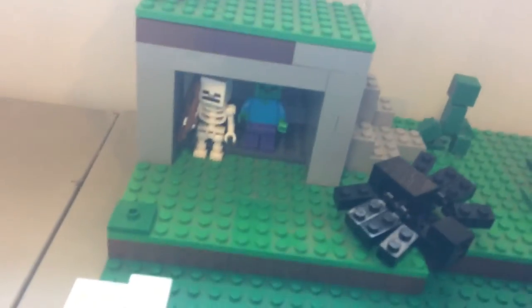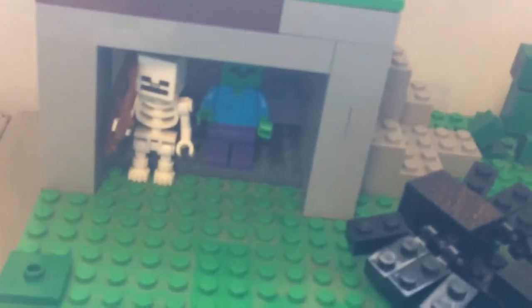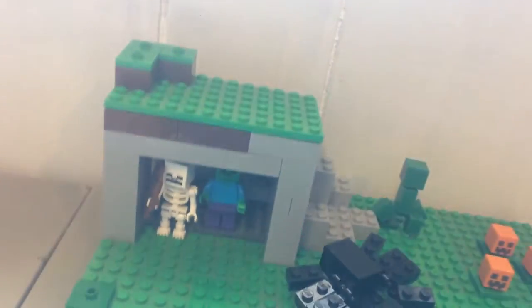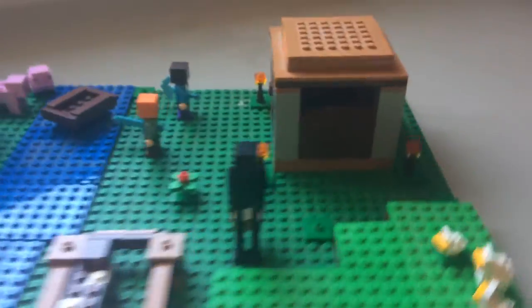There's like a little cave over here with a skeleton and a zombie. And there's a block of iron or iron ore in there. If we can turn this, there's more of an entrance over this way, and you can see it more better from their point of view.